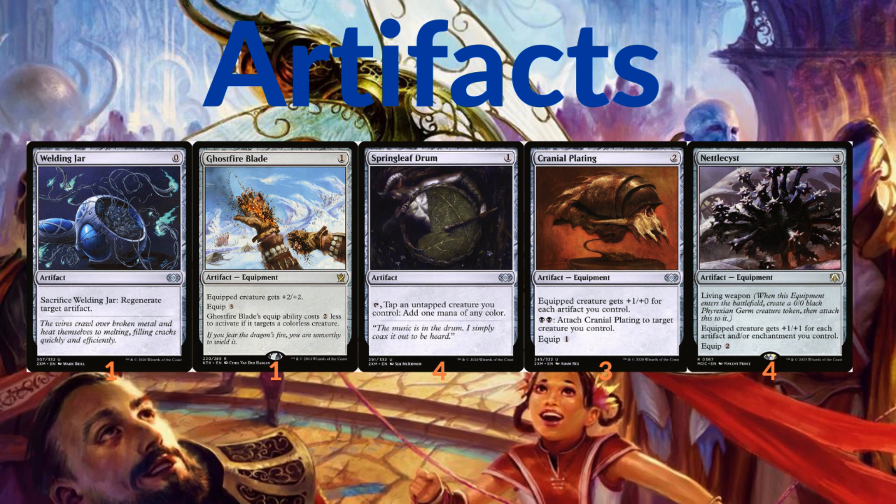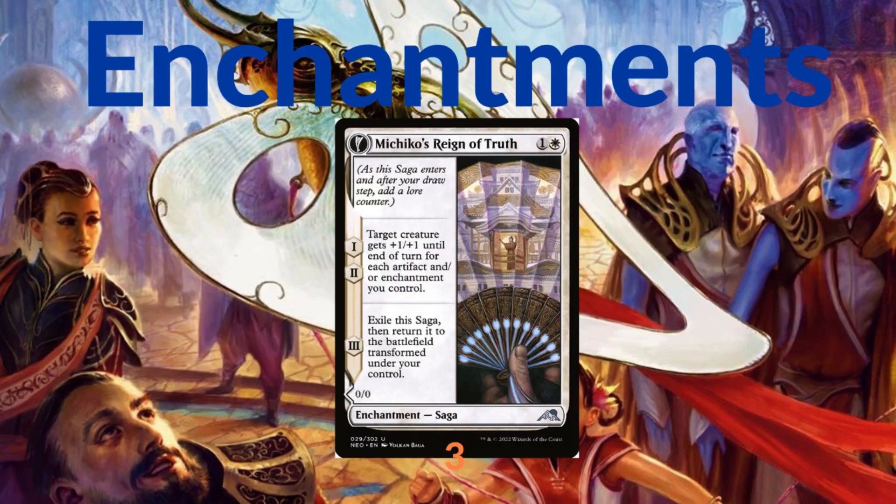We also have Nettle Cyst, which is a three-mana living weapon — when it enters you create a 0/0 Phyrexian Germ and attach Nettle Cyst to it. The equipped creature gets +1/+1 for each artifact and/or enchantment you control, which acts similarly to Cranial Plating. Then getting into enchantments: this deck runs three copies of Michiko's Reign of Truth, which is an enchantment saga. On its first and second chapter it gives a target creature +1/+1 until end of turn for each artifact and/or enchantment you control.